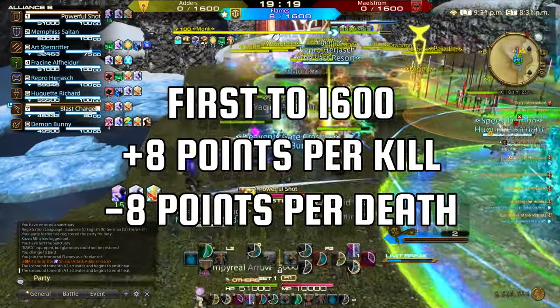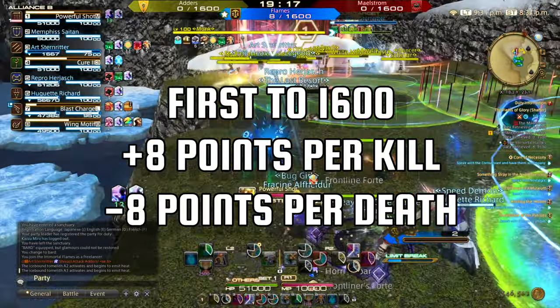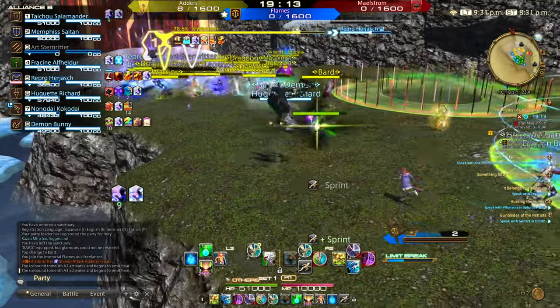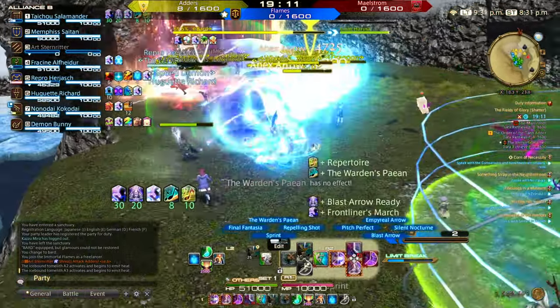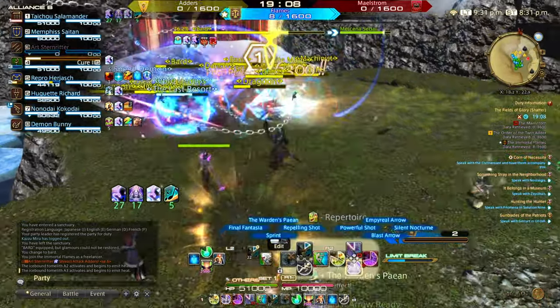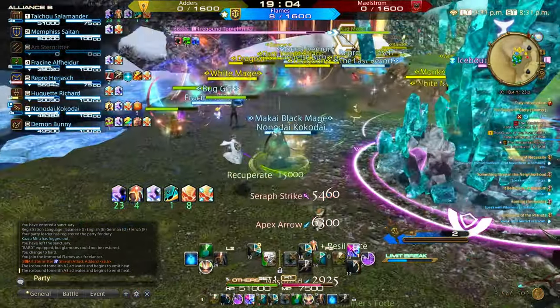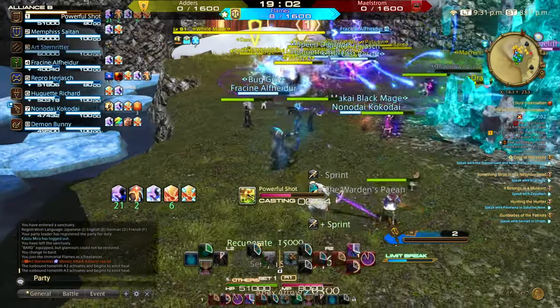The Fields of Glory is first to 1600. Each kill grants your team 8 points and with every death you lose 8 points. So when your team engages in large scale fights, do not shy away — even if you are not yet confident, the extra damage you could provide could be the deciding factor. It is not uncommon to drop whole alliances by 200 score from a well timed and well coordinated attack.